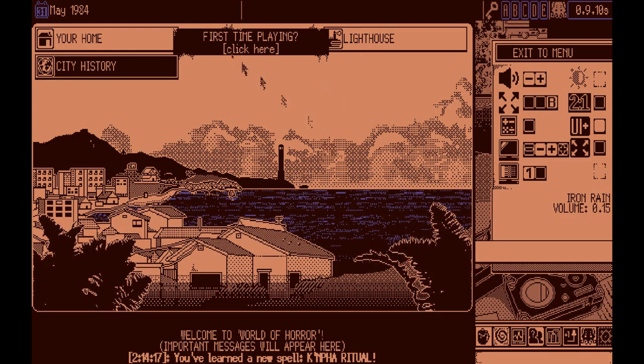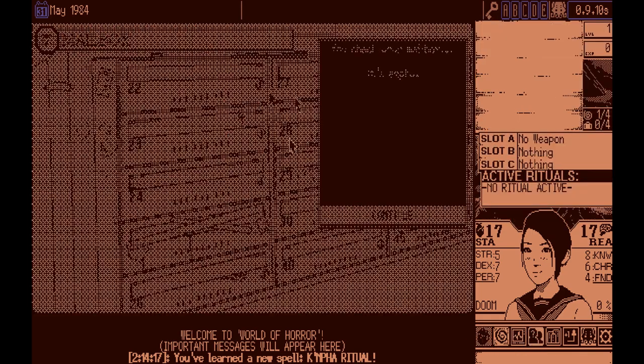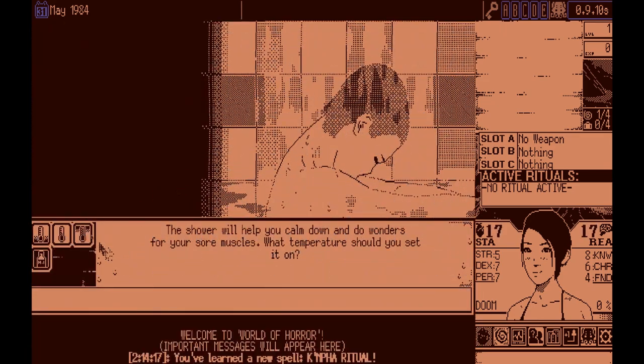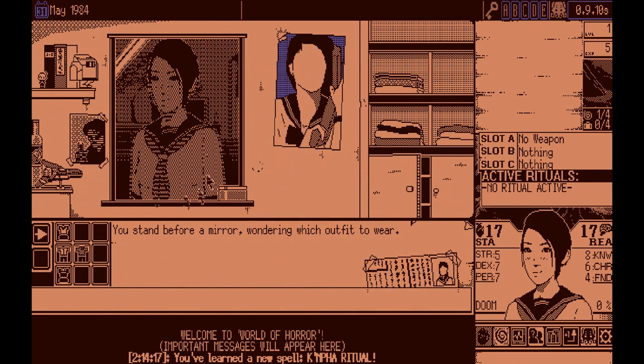I hope I didn't mess up something. We're going to ignore the city history for now — I believe we're playing with the default backstory. Let's just go home. Our mailbox is empty. You can take a bath and hit warm water to gain a little bonus of five experience, which is very nice.